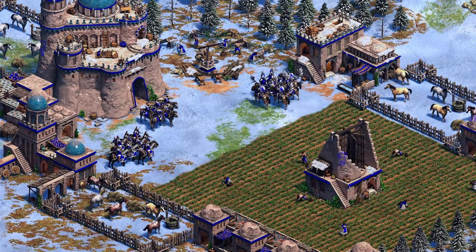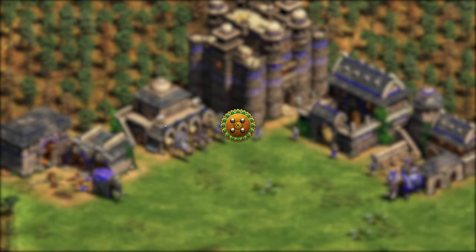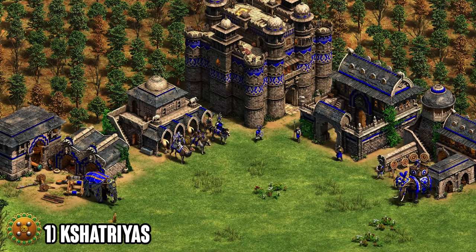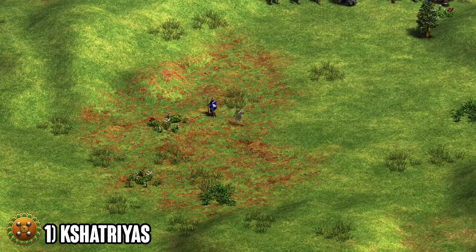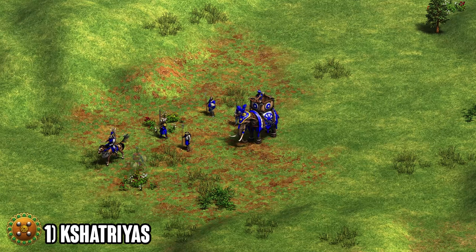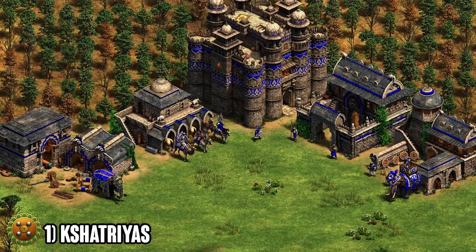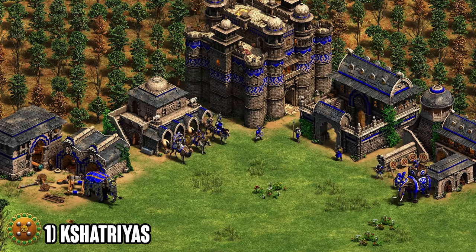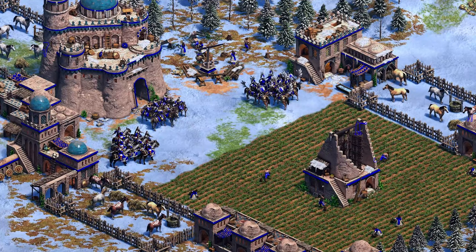Now for number one — a new civilization that's kind of terrorizing the ladder and probably needs a couple more nerfs: the Gurjaras. Their unique tech, Kshatriyas, gives their military units minus 25% food cost, which is absolutely insane. It affects so many units: elite skirmisher, the Chakram thrower, elephant archer, two-handed swordsman, spearmen, hussar, Shrivamsha rider, heavy camels, the armored elephant in the siege workshop, and the unique unit. In late game their hussars cost less and everything supporting them costs less too. Food may not be the most important resource late game, but the flexibility makes this a must-pick every time you play Gurjaras.